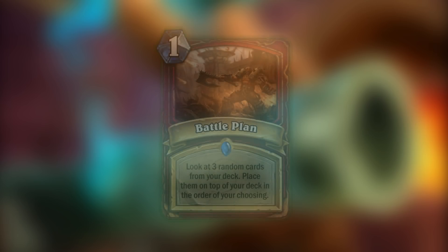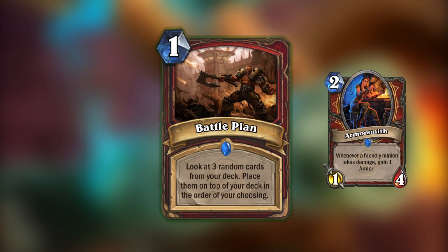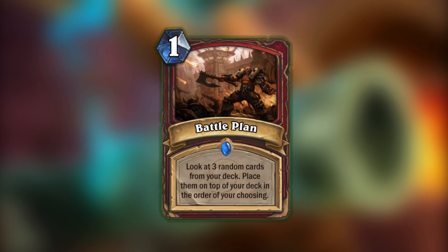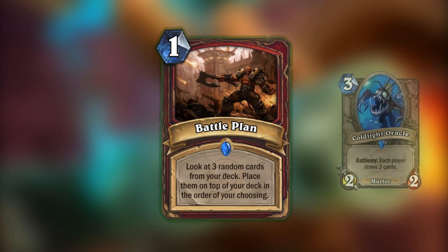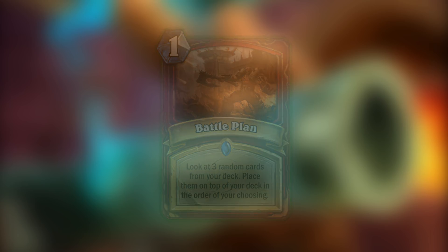This mechanic would also include rearranging cards in your deck, and thus we have Battle Plan — a 1-mana warrior spell that lets you look at 3 random cards from your deck and place them in a specific order on top of your deck. I think this card would create interesting situations. For example, do you want to put Armorsmith on top to take advantage of your small board of taunts, or do you need that Execute sooner because you think your opponent is going to play a big minion? You could also create interesting card draw combos, putting a Coldlight Oracle at the exact top so you draw the next two cards that next turn. Even as a theorycraft, it could be used turn 1 in a mid-range deck to set up the perfect curve. It's a simple design, but I think it has a lot of application.